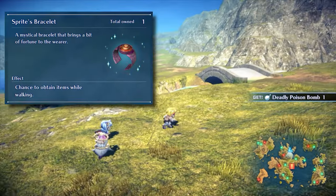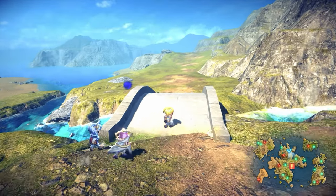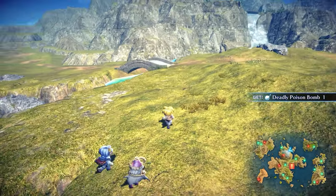The missable item is called the Sprites Bracelet, formerly known as Mischief in the original game. When equipped, it periodically rewards us with free items as we play. The items that drop range from fairly useful to incredibly rare.